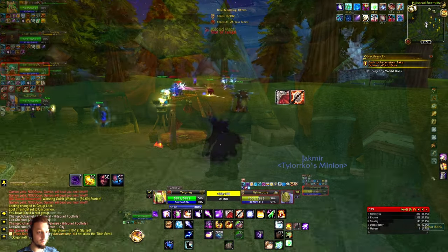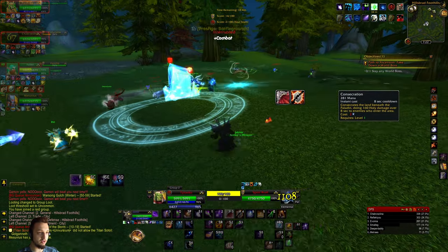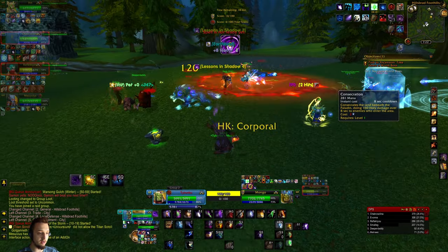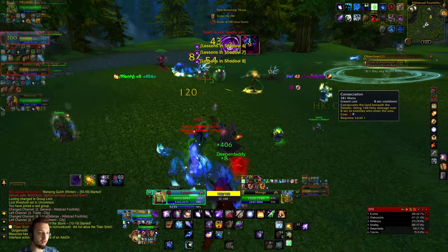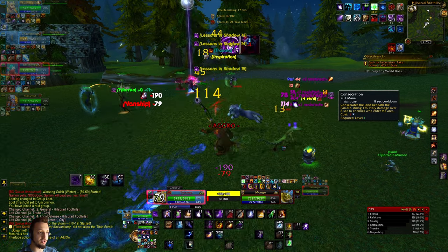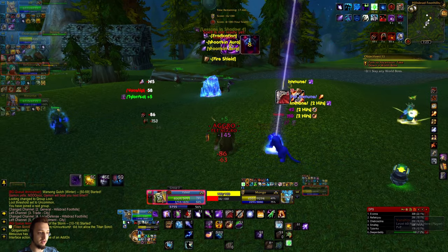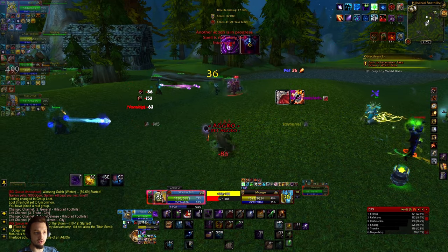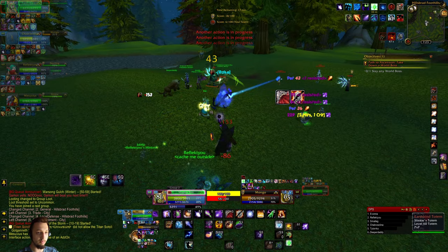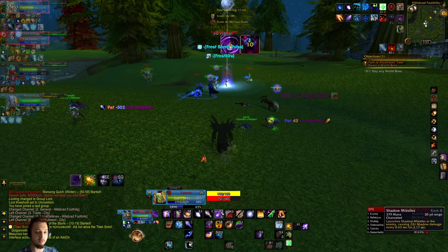Alright, we're in everyone's favorite BG. What I basically start out doing is getting all my DOTs off - Devouring Plague, Curse of Agony, Affliction, Corruption - then spam the Shadow Bolt, hit them with Moonfire, maybe a Mind Blast, and then once I get my proc from Missile Barrage I'll use that and keep that rotation up. You do some pretty good damage. I set up Tell Me When procs to track when Corruption and Agony need reapplied, and then once my Missile Barrage proc comes in, I use that.